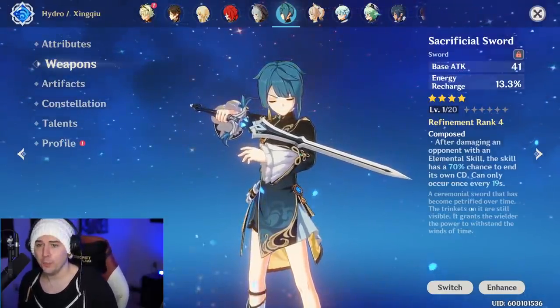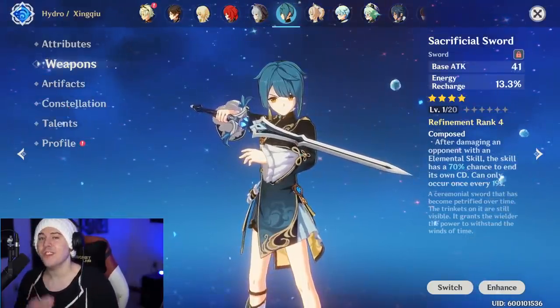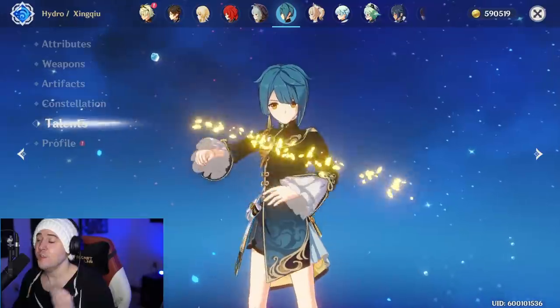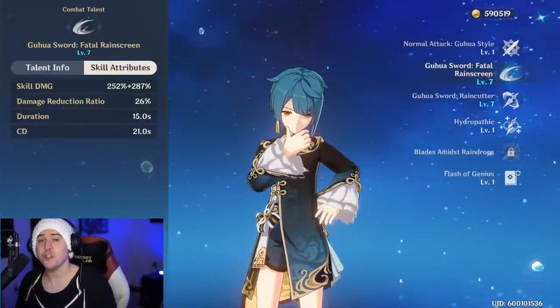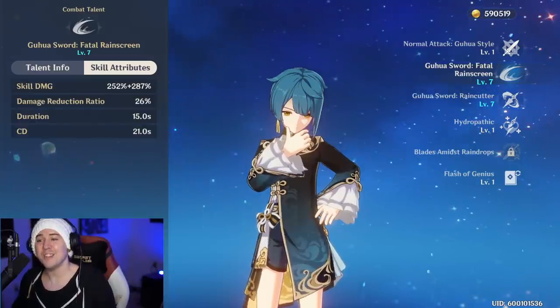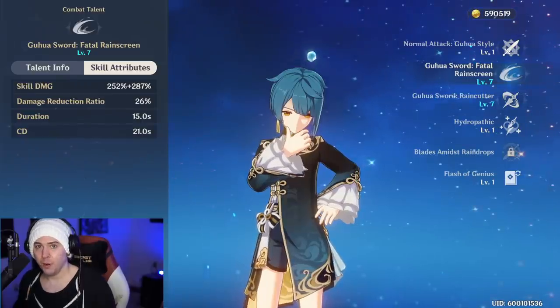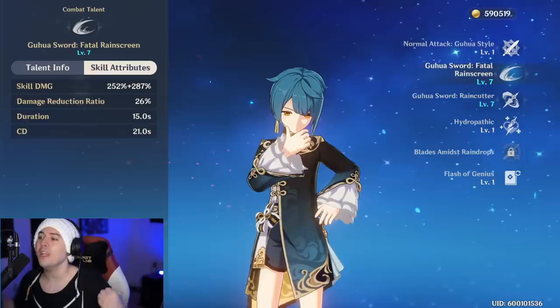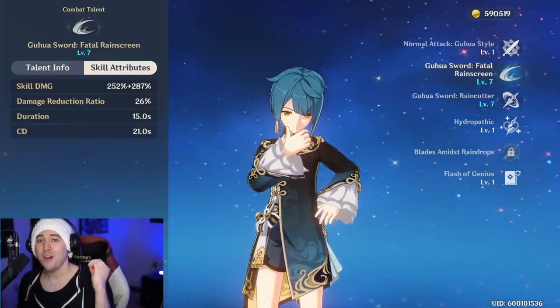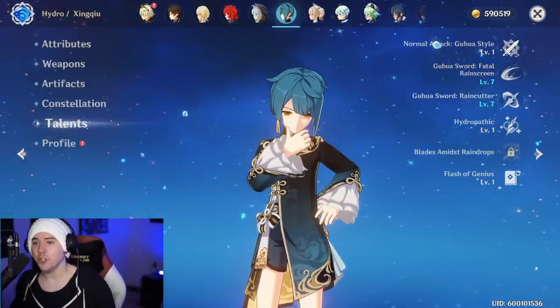Fear not — it's still insanely powerful because it procs when you damage someone with your elemental skill. His elemental skill hits two times, so you have two chances to reset that cooldown. And because his skill has such a long cooldown, it generates a ton of elemental particles. If you get one reset every once in a while, that's enough to fully recharge his elemental burst from zero to full with a decent amount of energy recharge.